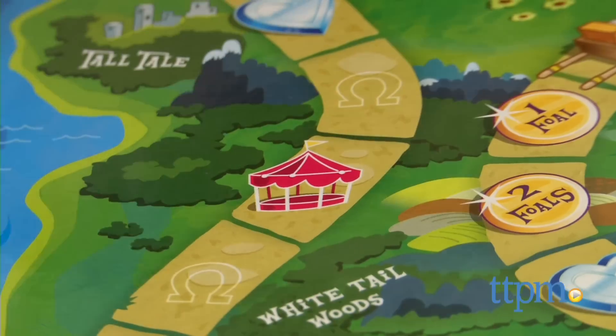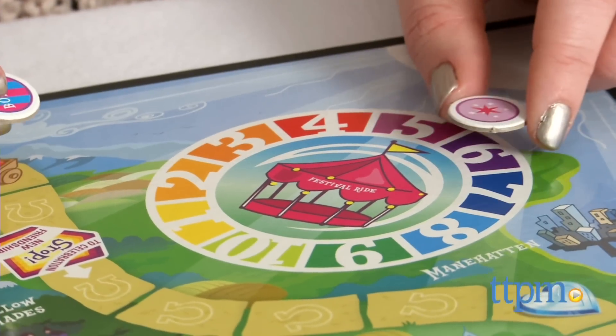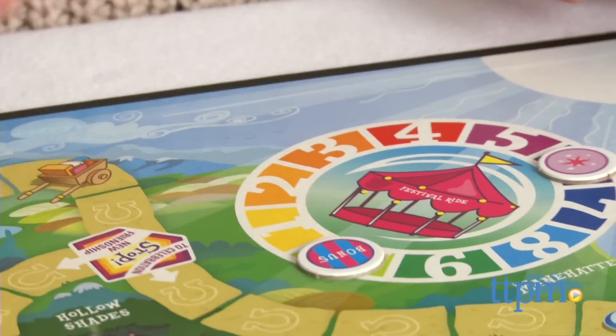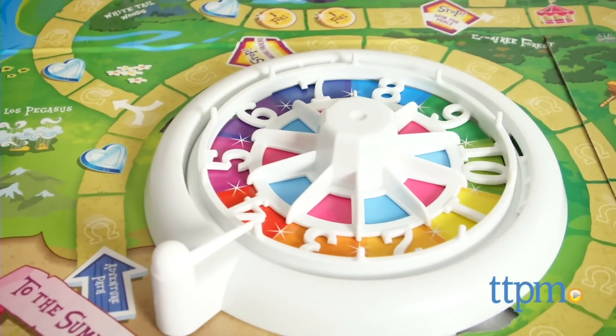For a festival ride space, every player puts their cutie mark token on one of the numbers on the game board's festival ride wheel. If you land on the festival ride space, you also get to put the striped bonus token on another number. Spin the spinner until a number with a token on it comes up, and that player wins 200 friendship points.